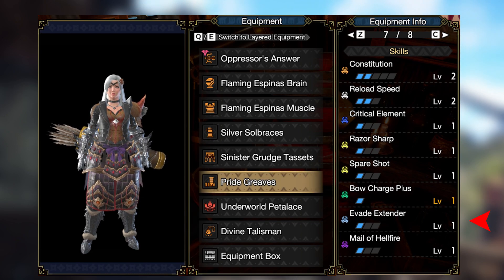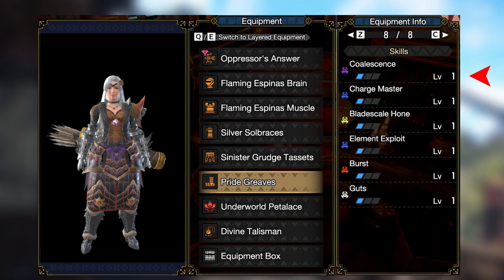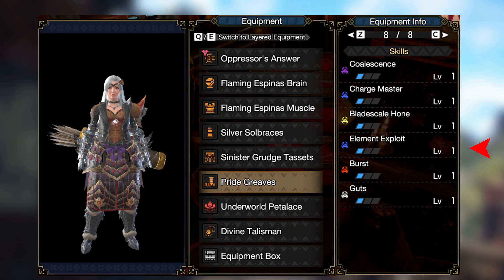Bow Charge Plus, Evade Extender, Mail of Hellfire, Coalescence, Charge Master, Bladescale Hone, Element Exploit, Burst, and Guts.